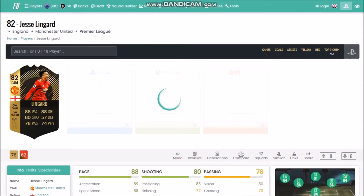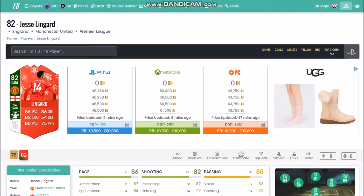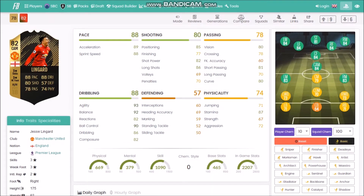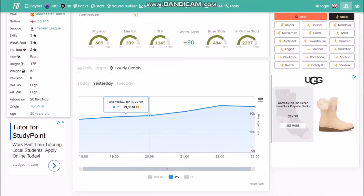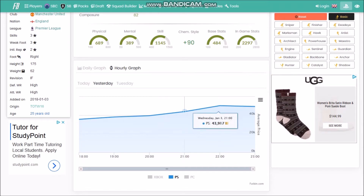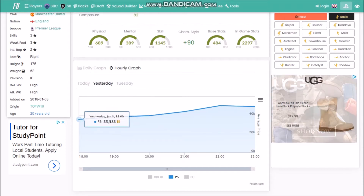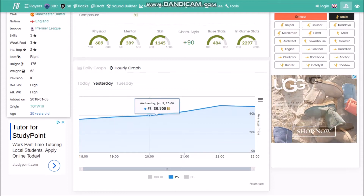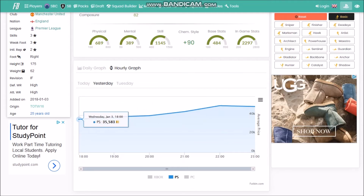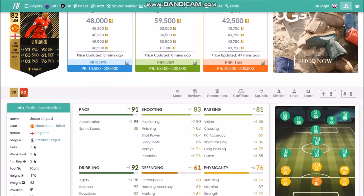I think the Lingard card might be a good deal — he also has a FootMissing card, but 48k for a Premier League CAM that on basic is 88-rated seems like a very good deal. He started low and is going up too. It looks like more and more Team of the Week cards follow this trend — they come out low then go higher. If you snipe a Lingard at 35k and sell a few hours later for 50k, you just made 14k easily.